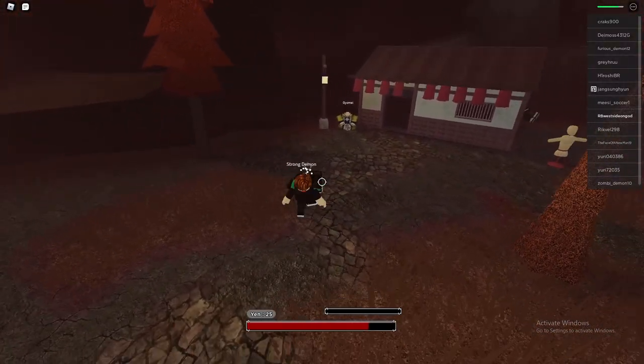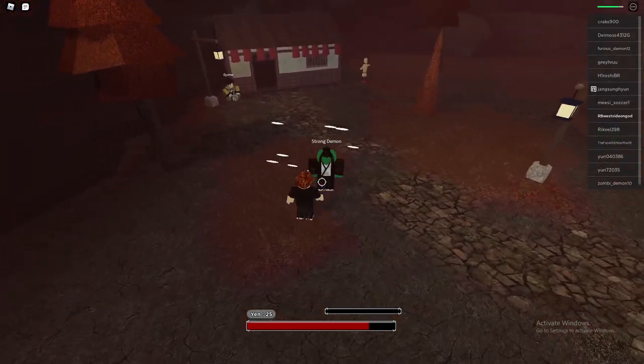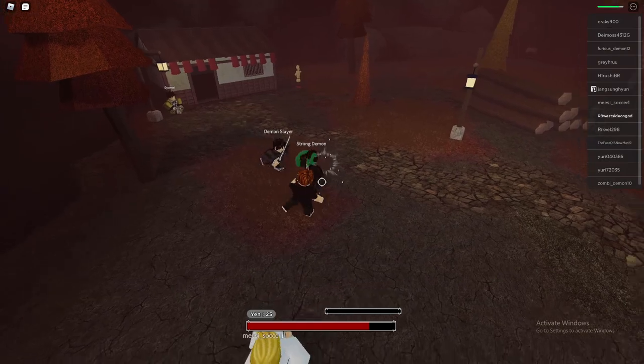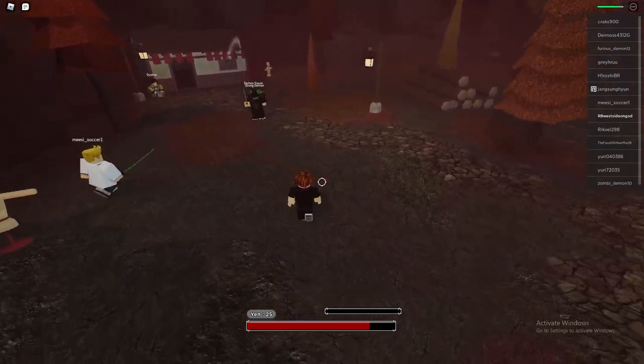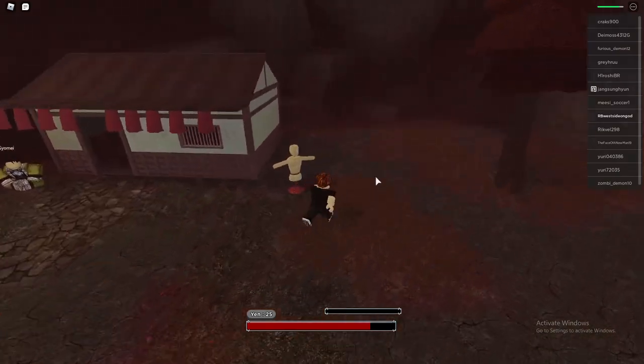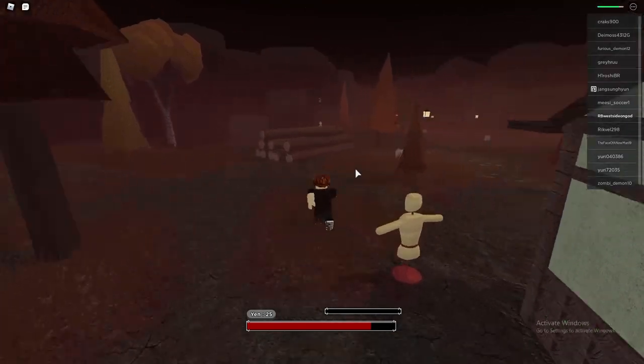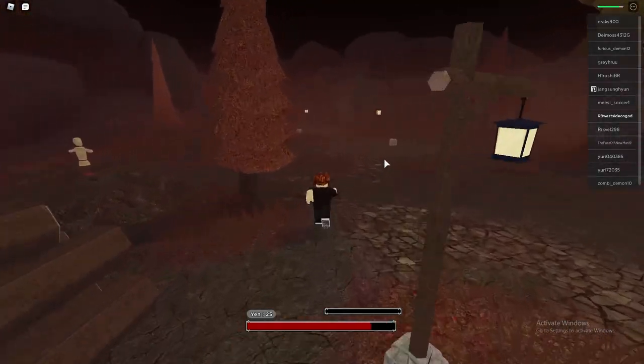There's a strong demon here — this thing targets anything that moves, which is really annoying. Anyway, someone took care of that for us. This is where you're going to find the third location. Now we're going to head back to the village to show you all the fourth location.